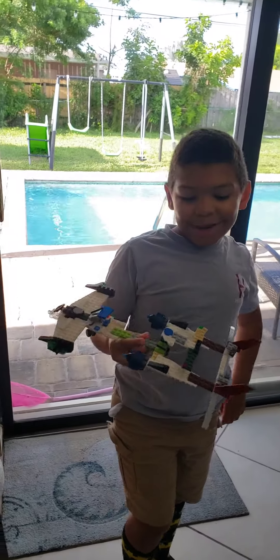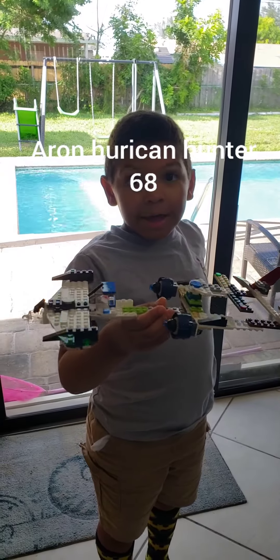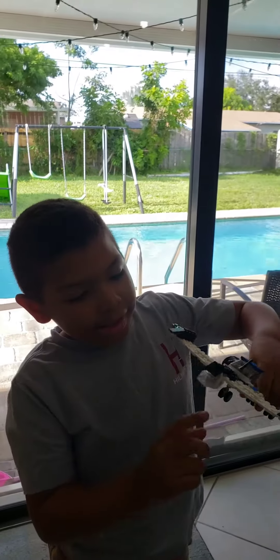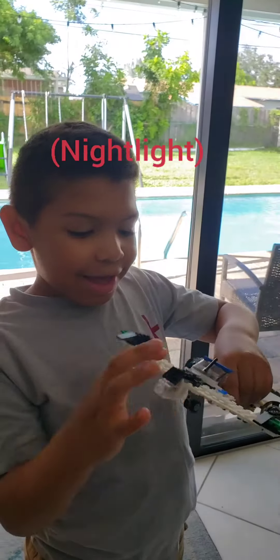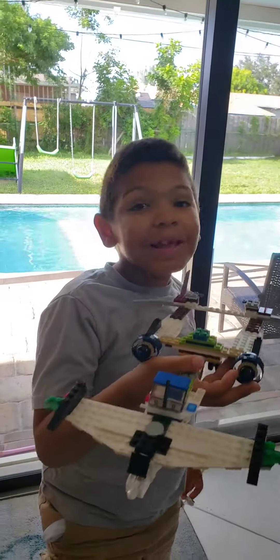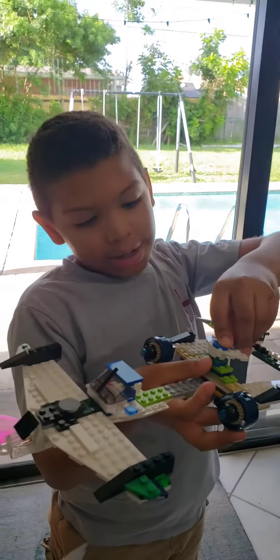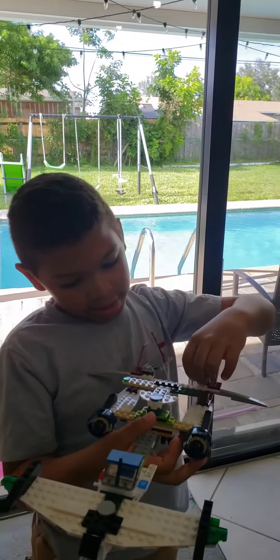Hi guys, welcome back to my channel. Today we have the Aaron Hurricane Hunter 68. As you saw in the last episode, we have this wiper over here — a wiper flashlight — and then the wiper for the rain. We have this little plane over here that I didn't detect at first; this one actually connects here. And we have the speed brakes for when it lands.